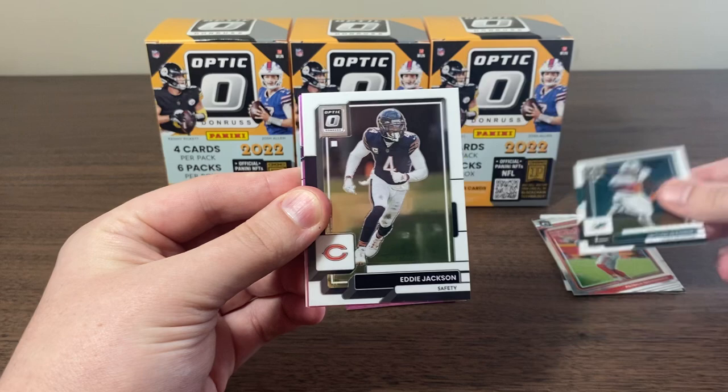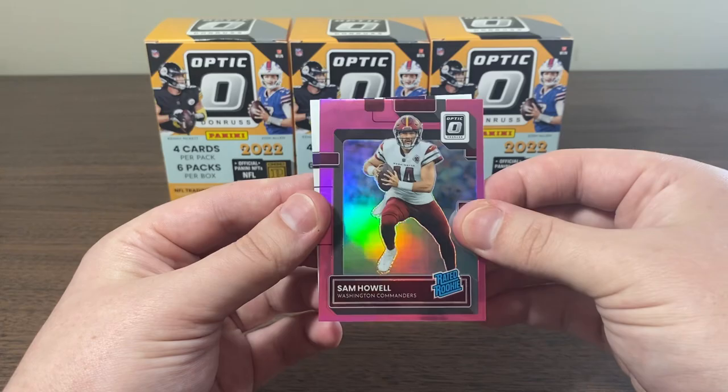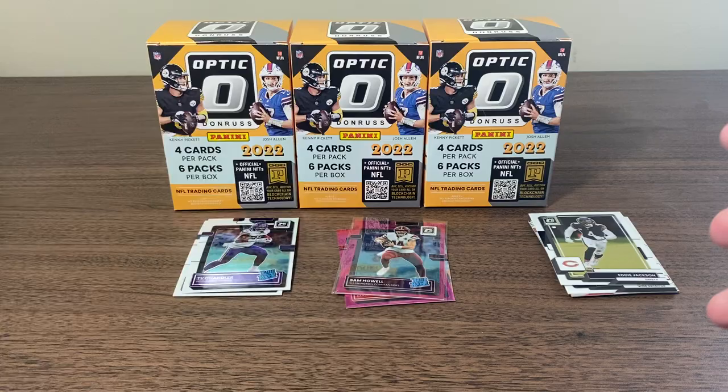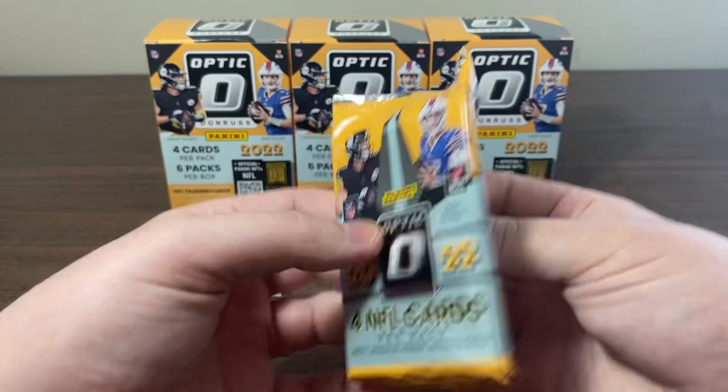We got another pink — Jalen Waddle, Eddie Jackson, Sam Howell. Very nice pink, and Ty Chandler on the back. We'll slap a quick sleeve on this Sam Howell pink. That's a nice way to start the video. Oh, this one's thick — we got a thick one here, probably a relic.